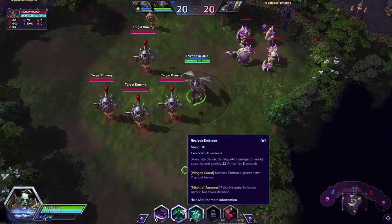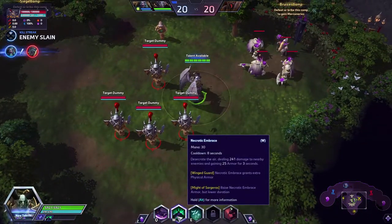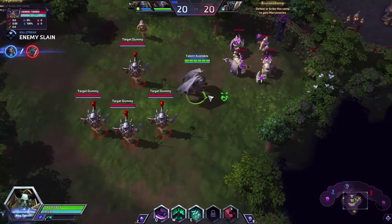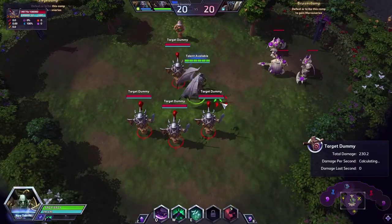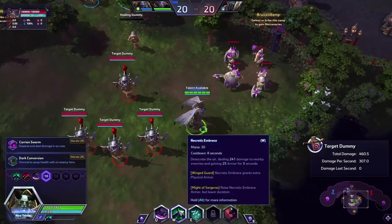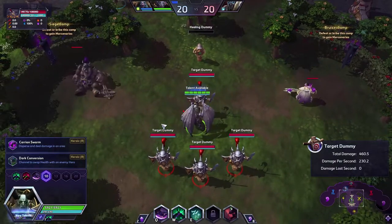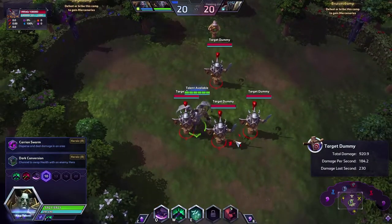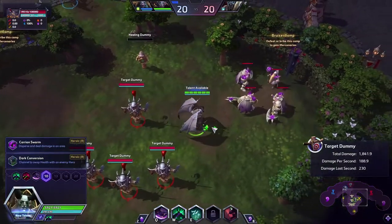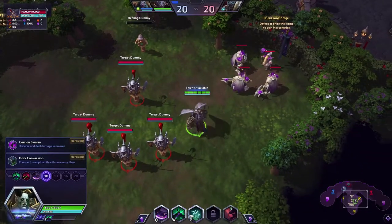His second ability is Necrotic Embrace. You do damage around you in a circle, dealing damage instantly, and you gain 25 armor. You don't have to hit anybody to get the armor — I have 50 right now because of a talent, but it's normally 25 armor. Doesn't use that much mana. Pretty good, pretty low cooldown. There's also a talent where you basic attack and get more cooldown reduction, but your attack speed isn't that fast — you could look into that. We can call it Fat Eleventh.